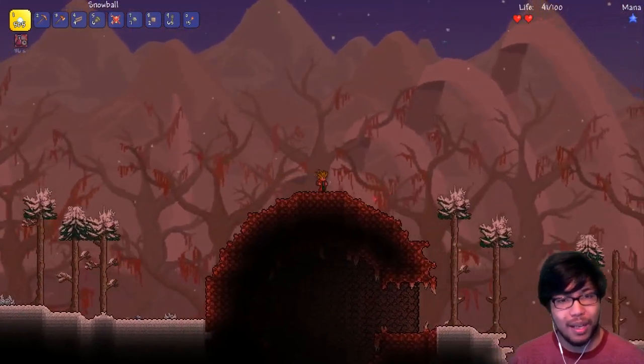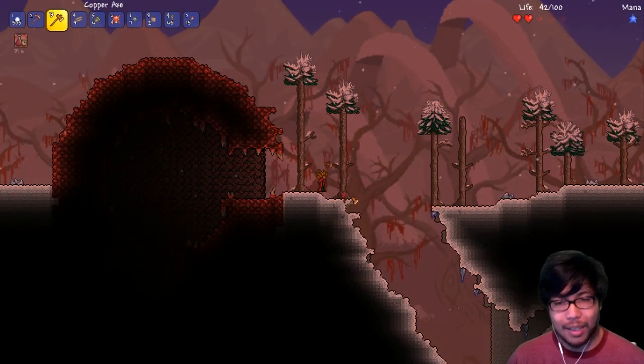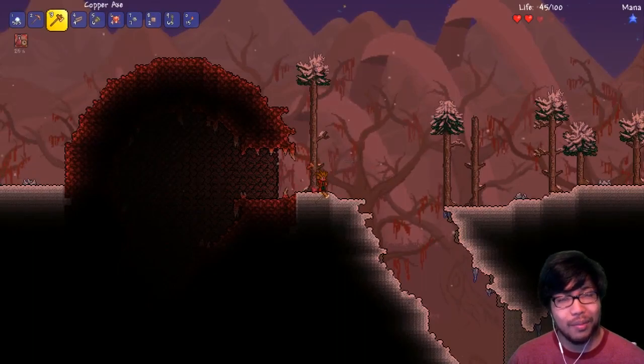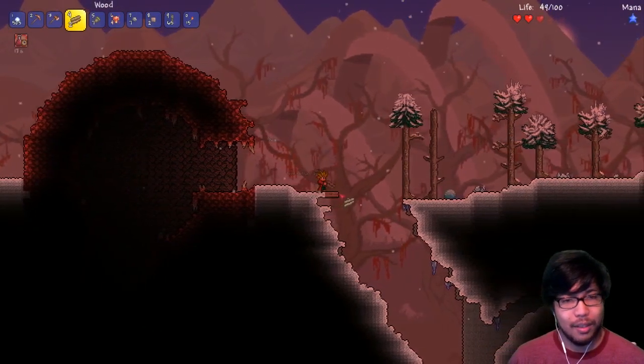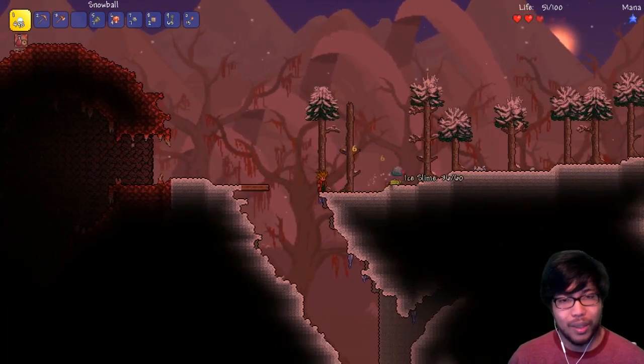We do not want to mess with the crimson yet - we will get there eventually, but right now we're working the overworld to see exactly what our world is composed of. We are very close to a snow biome that's inhabited by a good amount of crimson. This is a large world too, so here's hoping we find some of that new marble biome and granite biome.